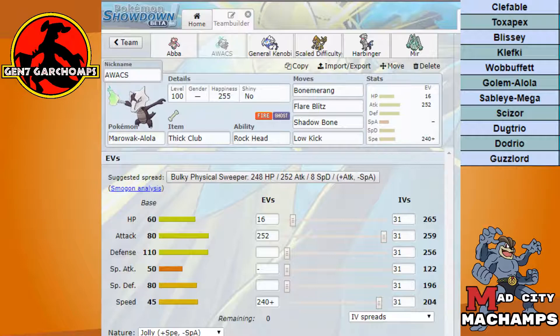My speed investment on Marowak is made specifically to outspeed a max speed variant of Guzzlord. I didn't go full speed because I would speed tie with Alolan Golem — my thought is that if he's bringing Alolan Golem it's probably going to be Scarf Galvanize, in which case I'll never outpace it, or it's going to be a slightly bulkier Magnet Pull set to trap Celesteela. I do need Low Kick to one-shot Guzzlord, and that's going to be one of my only methods to do so.